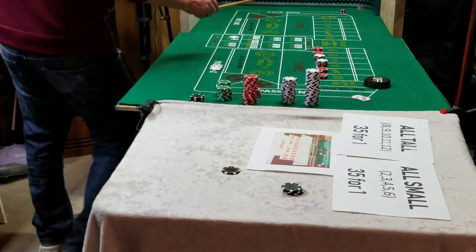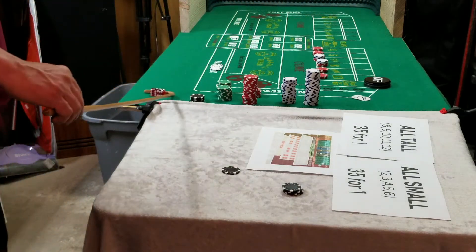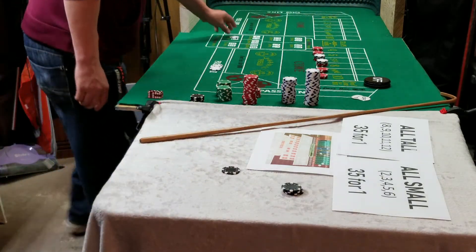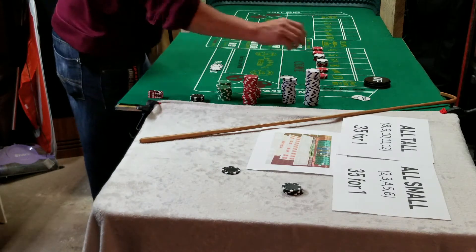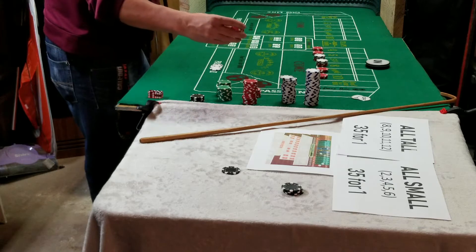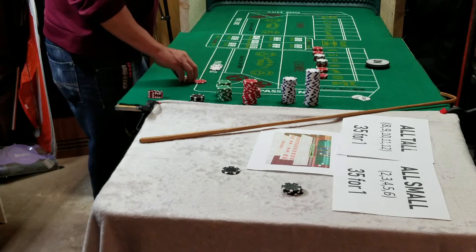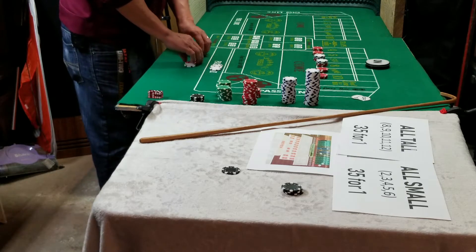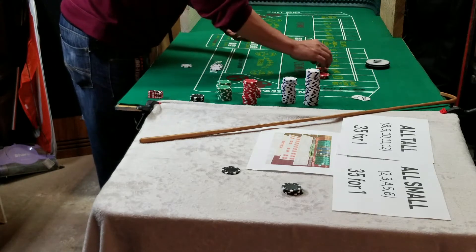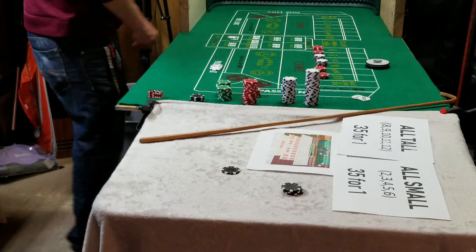The come-out roll is an eight. Point is eight. I lose my eleven. Okay, point is eight and there's three units on that — so that's twenty-one dollars. With this twenty-one dollars I'm going to press up the four, five, nine and ten, so there'll be four units on those. I've got an extra dollar, I'll throw it back on the eleven.